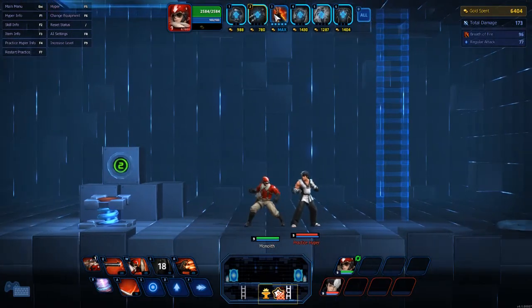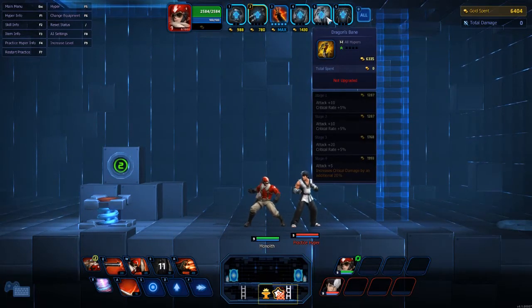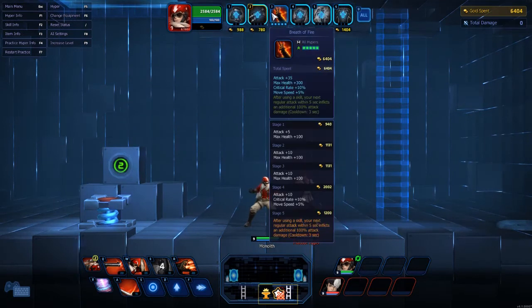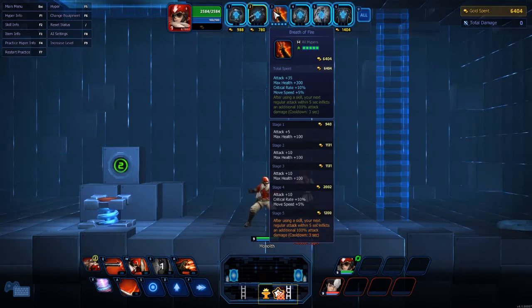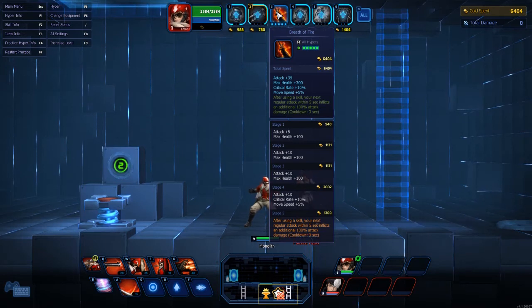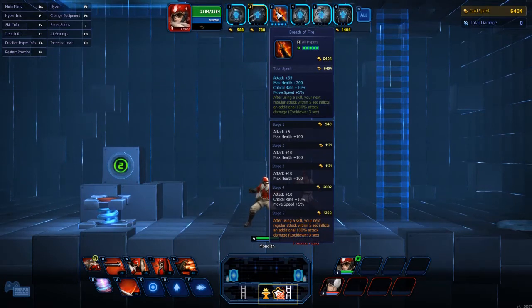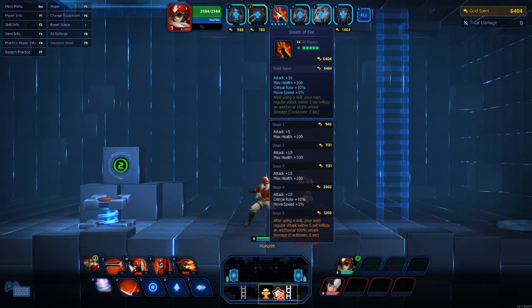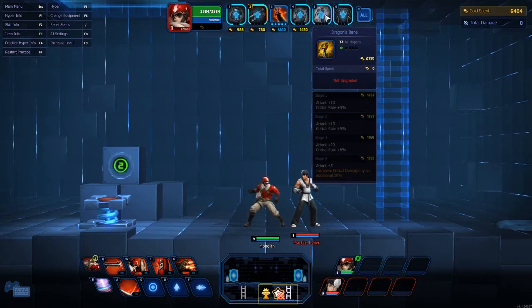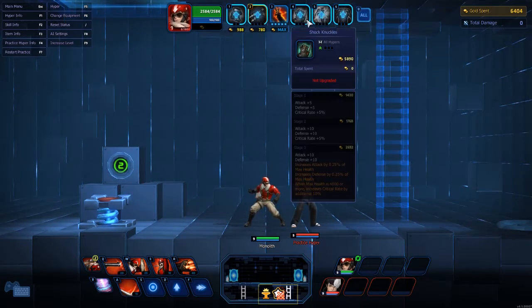I also have Dragon's Bait — attack and crit rate, and it increases critical damage by an additional 20 percent. So having Breath of Fire plus Dragon's Bait I'm getting all these crits with that explosive fist. After using a skill, your regular attack within five seconds inflicts additional 100 attack damage. I'm repeating that because there are people seeing these videos that haven't watched the earlier ones. Attack, crit rate, and additional 20 percent crit damage — pretty ridiculous.